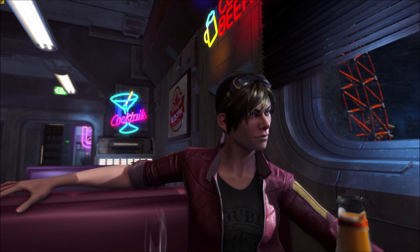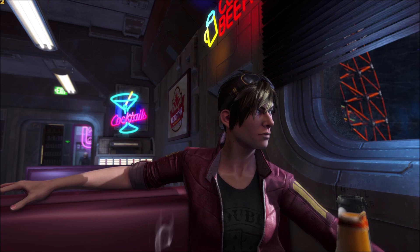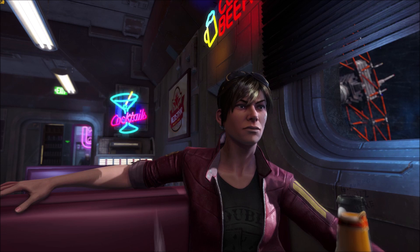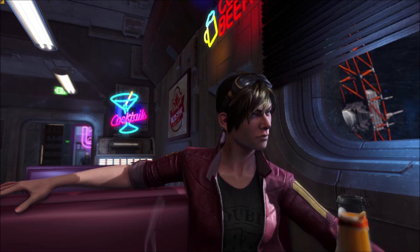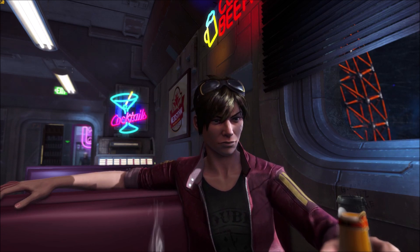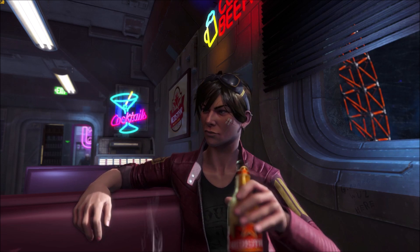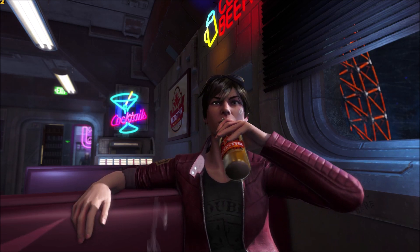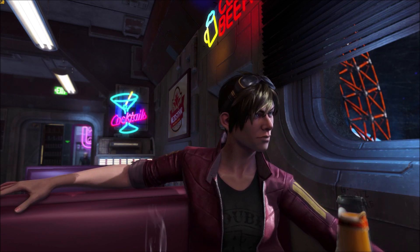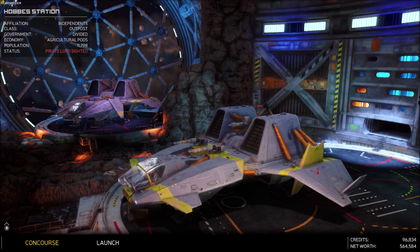Hello ladies and gents, welcome back to the Rebel Galaxy Outlaw beginner's guide. In this episode we will be talking to Satchel and running the Spider's Web mission, then talking to Uzo at his casino, getting the package from the beginning of the game, and a free weapon. If you're enjoying this, hit the like button, subscribe, and turn on notifications.